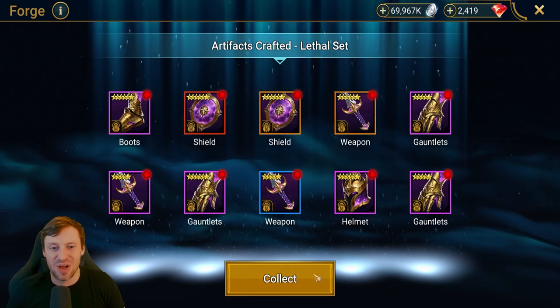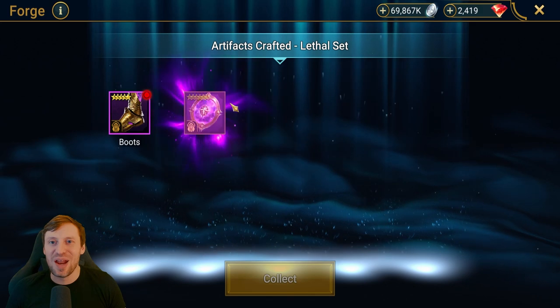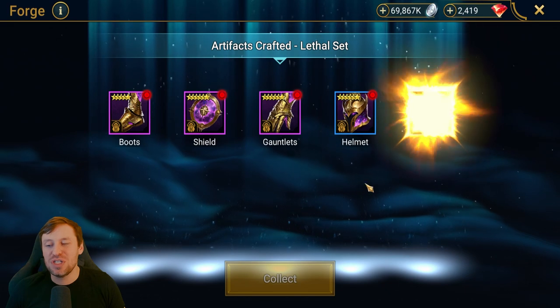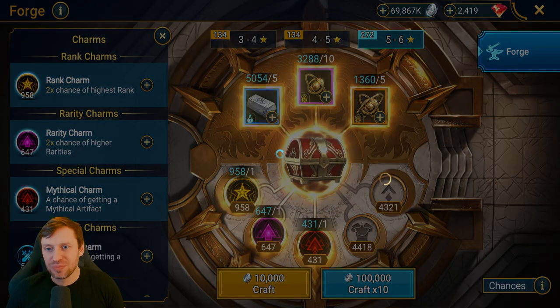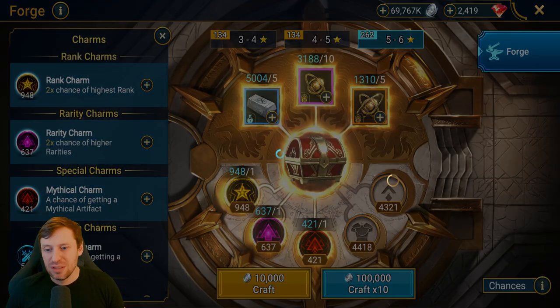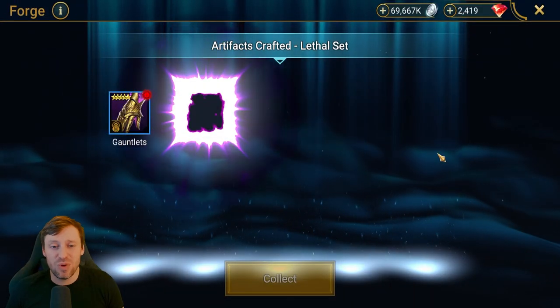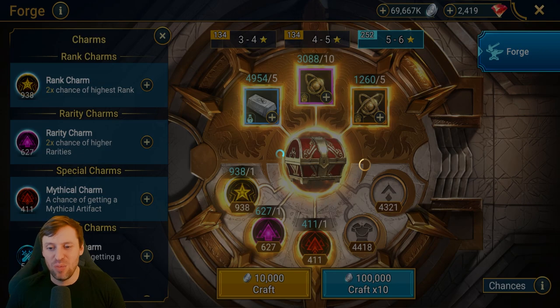Our nice mythical piece is six star — nice! Just a little thing for me: I do find it hard to see the difference between the stars. I wish they would just put a number six — it would just be so much easier. Wow, double mythical! This is really lagging, what is going on? More mythical gear. We've got a lot of gear to go through.